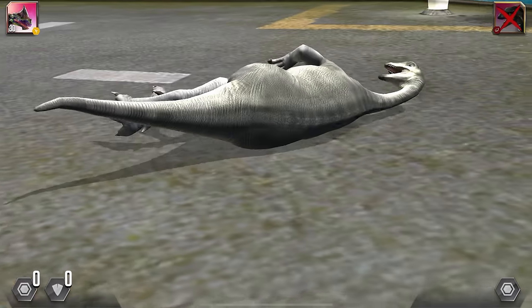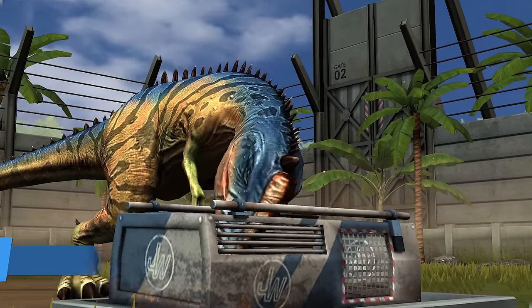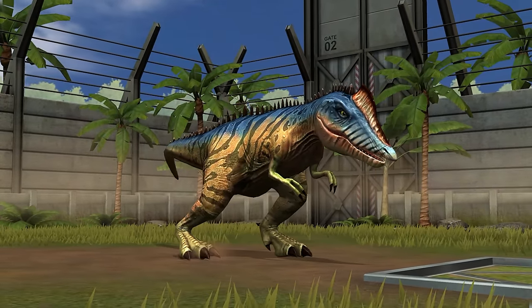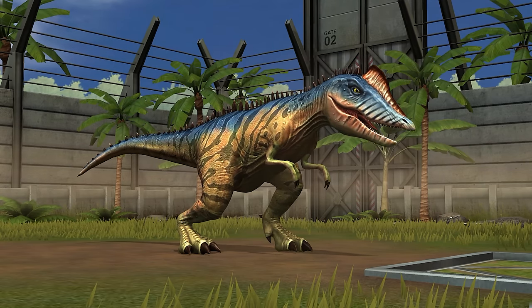Number nine is the Alangasaurus. Not one of the strongest of hybrids, but its usefulness comes in other shapes. There are usually events in the game that ask you to only use commons or common hybrids, and if you have a few of these guys, you can breeze through this event.